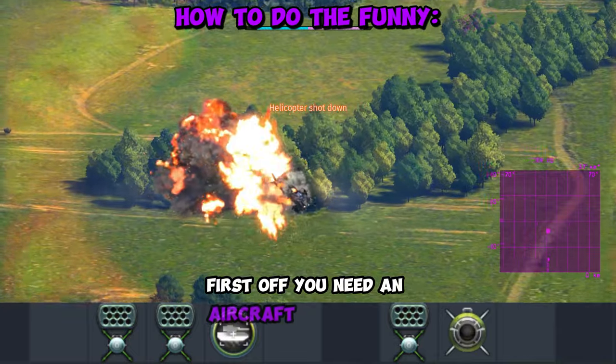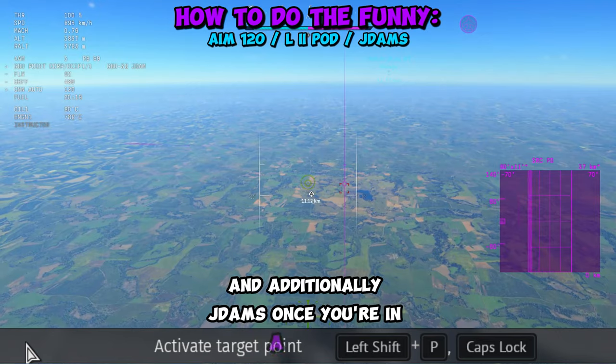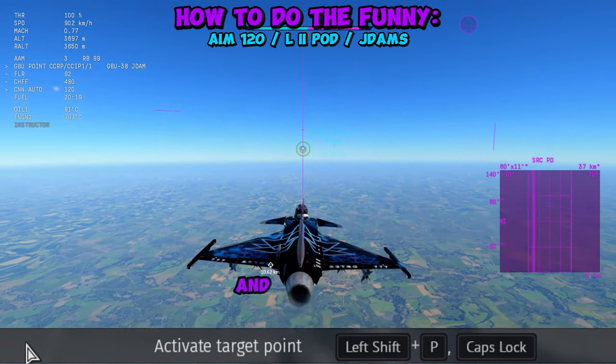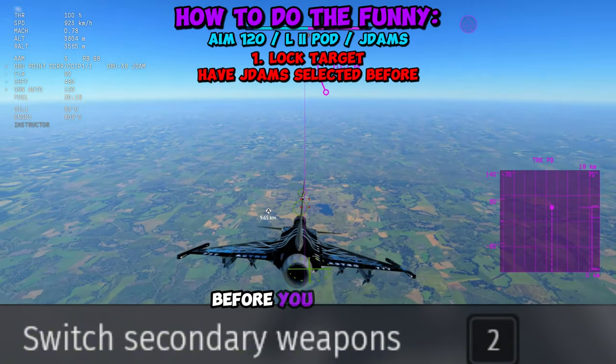First off, you need an aircraft that can take both AM-120s and a lightning tooth pod, and additionally JDAMs. Once you're in a match, hop into your lightning tooth pod and activate a target point on an enemy. Make sure you have your JDAM selected before you activate a target point.